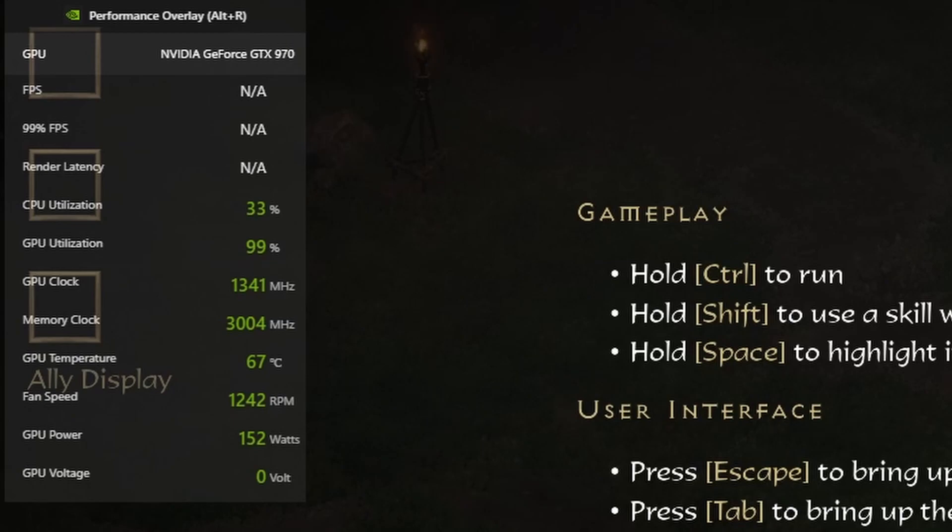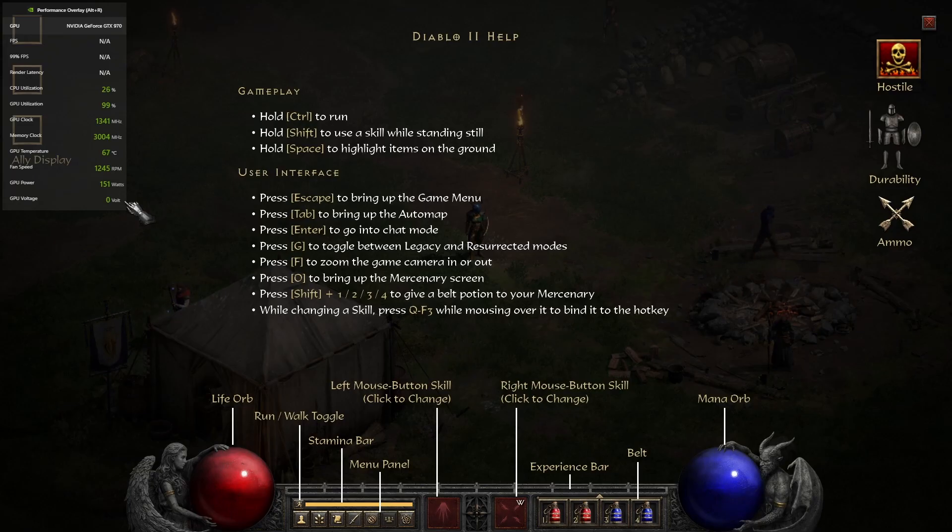I wanted to start the video here highlighting some performance as we go along. This is just the performance viewer from NVIDIA. Everyone has this if you also have an NVIDIA GPU. I don't know if AMD actually has the same sort of thing. The only thing it doesn't really seem to show — maybe it's because I have a pretty old system — is FPS. But there are some cool things in the menus that I will go over in just a little bit.